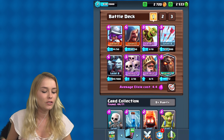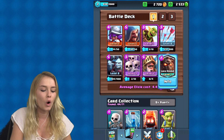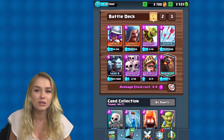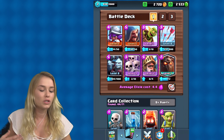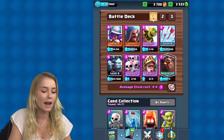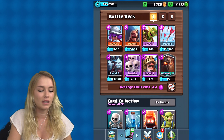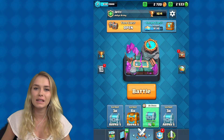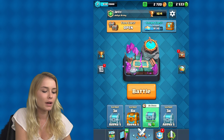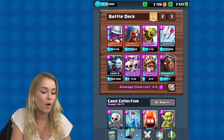I read your comments and you guys all wanted me to play with the Lava Hound, and of course I don't understand why I didn't choose that one in the beginning. I know it is a special one, so today I'm going to be playing with that one and try to use some other special cards — some of the strongest cards in the game. First of all, we're just going to start off by opening some chests and see if we get any new rare ones or if we are able to upgrade any, because I would love to upgrade some more.